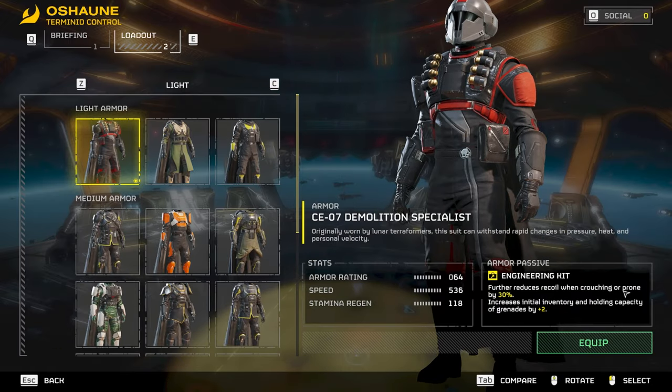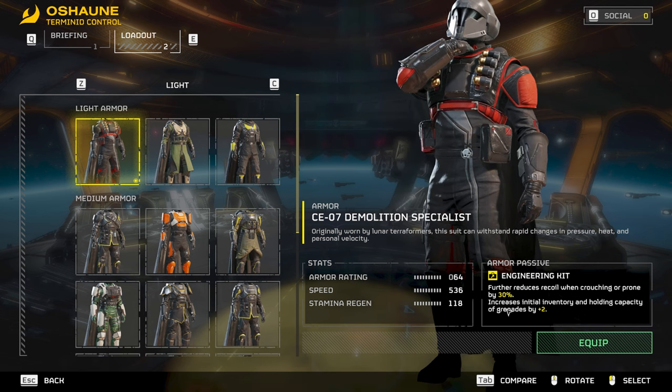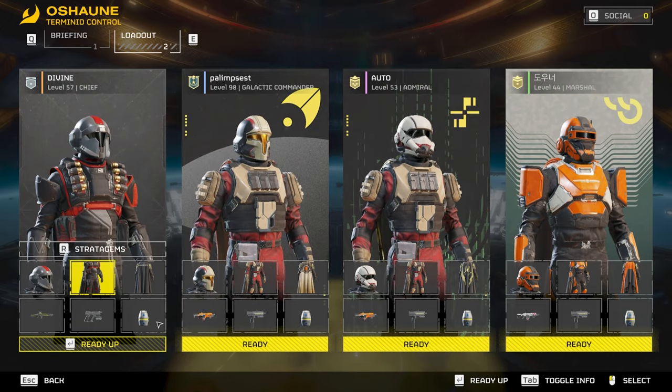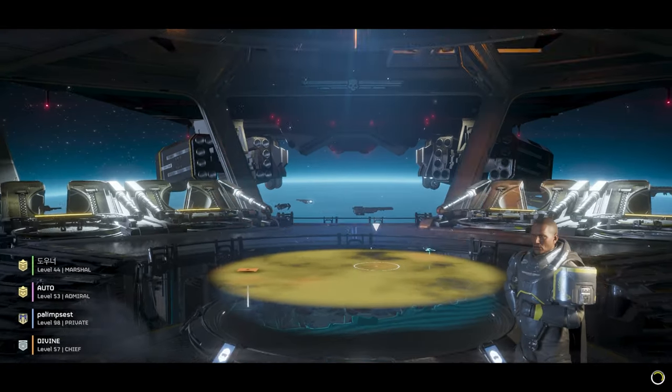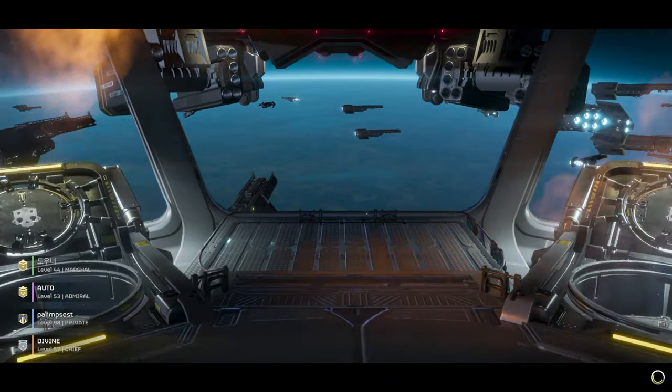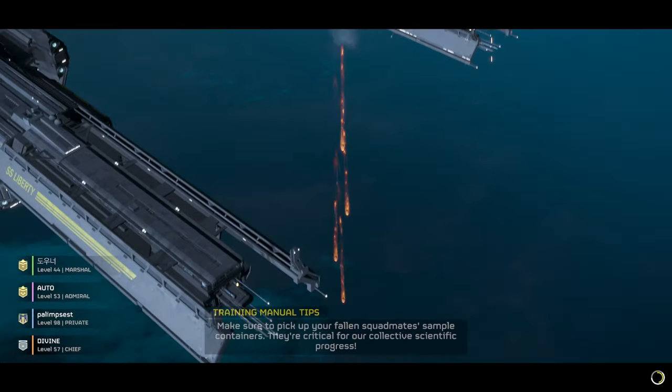I'm running the Demolition Specialist so I get reduced recoil when crouched. It's light armor so I move fast and I get two extra grenades. The pistol is just the basic pistol because the Redeemer is kind of boring even though it's so good. Impact grenade is kind of a must-have until they buff the thermite grenade — it needs to be like a one or two shot to kill Chargers.